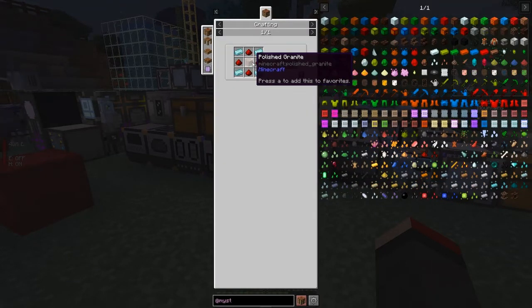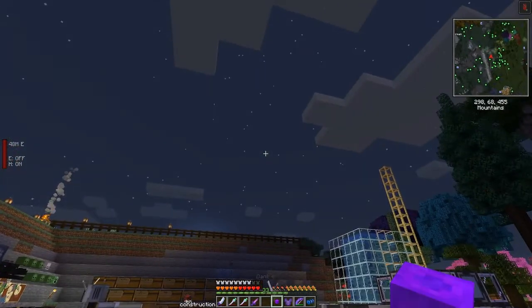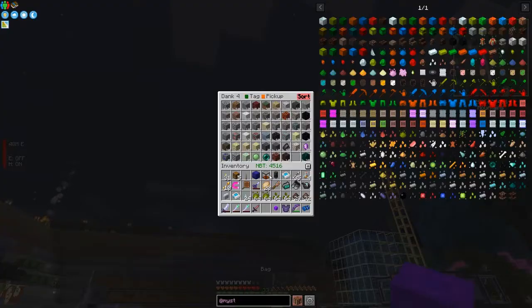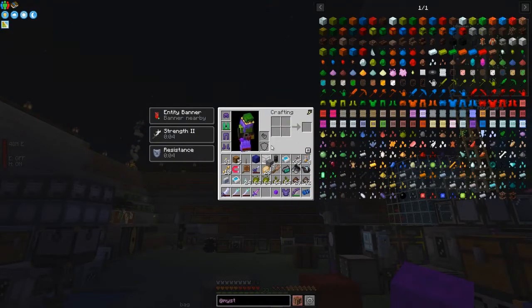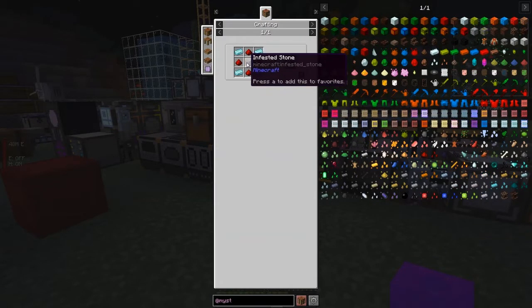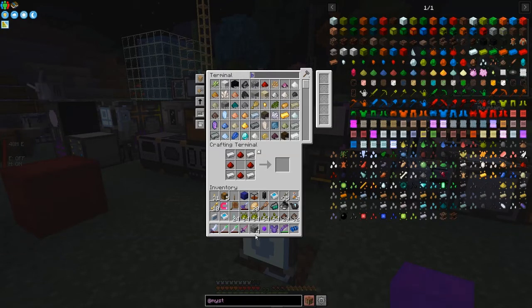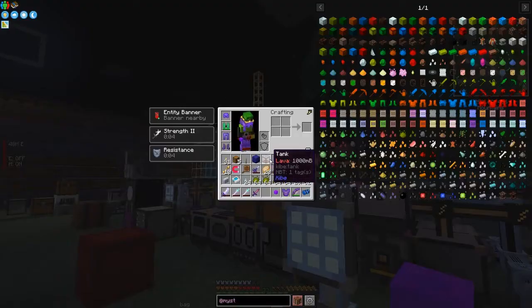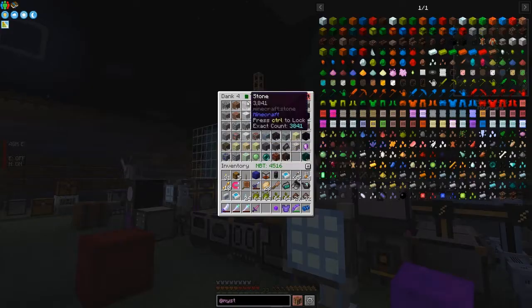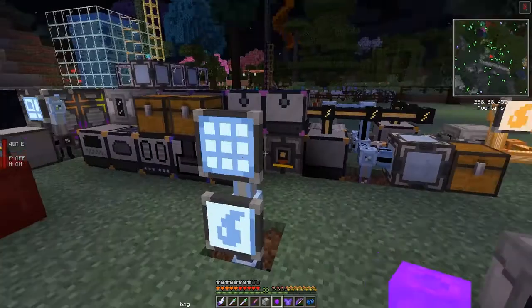One piece is polished stone with anthracite - let's do that. I'm glad to have some stone in my bag. I think we just take four stone - polished stone is just smelting stone once. If it's just stone that's no big deal. Let's take out the stone - there we go, that gives us the machine frame.